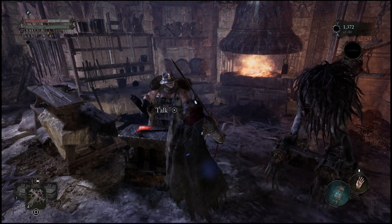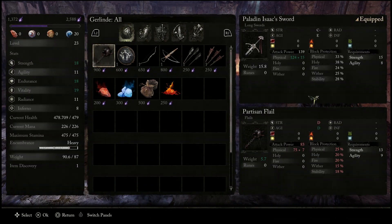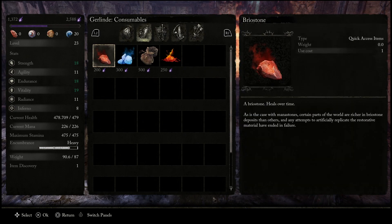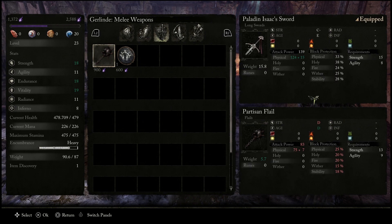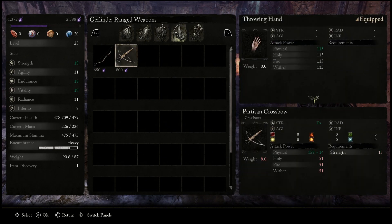I've actually taken my pre-order bonus weapon and managed to get it even higher than it already was. You can purchase certain things from this shop, but most importantly you can upgrade them. Once you go through these prompts and click on her again, you'll be able to finally access the shop, where you can actually buy even a crossbow if that's what you've been looking for.